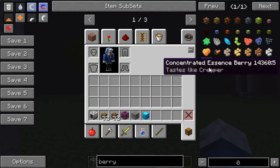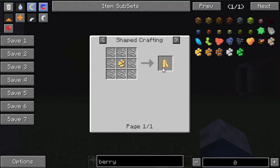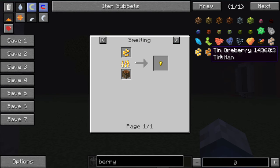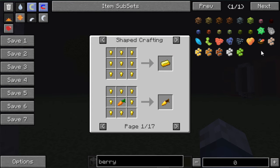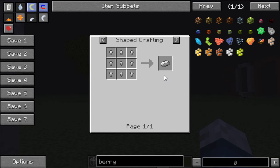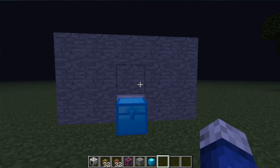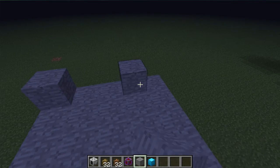It depends on which berries you have — it doesn't work for the essence ones. You've got the iron one and the gold one. They can either be used to make silk cloth, or you can smelt them up into a gold nugget, then that can be turned into an ingot. That is how you set up an ore berry bush farm.